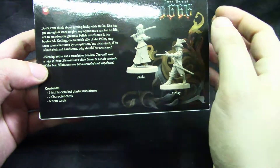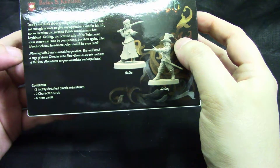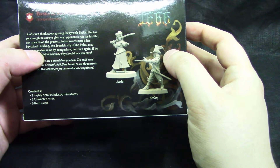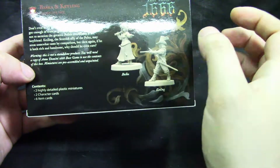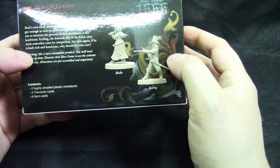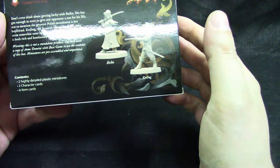Don't even think about getting lucky with Basca — she has got enough in store to give any opponent a run for his life. Not to mention the greatest Polish swordsman is her boyfriend. Ketling, the Scottish ally of the Poles, may seem sometimes tame by comparison, but if he is both rich and handsome, why should he even care?